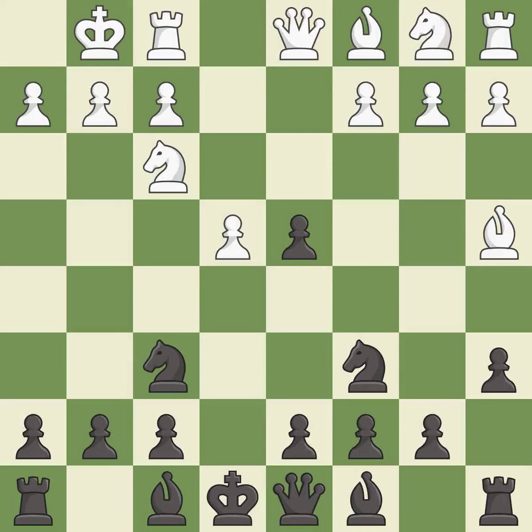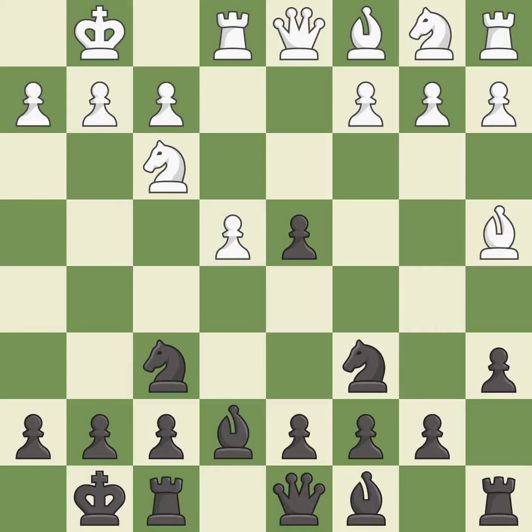Castling kingside tends to be safer because the king is further from the center. This develops a bishop off its starting square, getting it into the action. Re1 develops the rook and defends the pawn on e4. Castling develops a rook while also moving the king to safety. Castling to the same side of the board as the opponent tends to lead to less sharp positions as compared with opposite side castling.